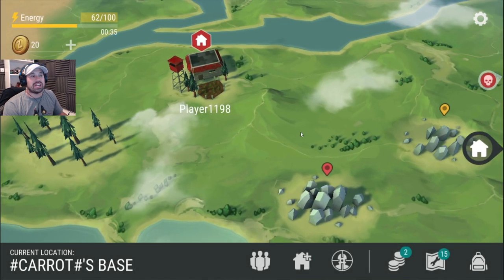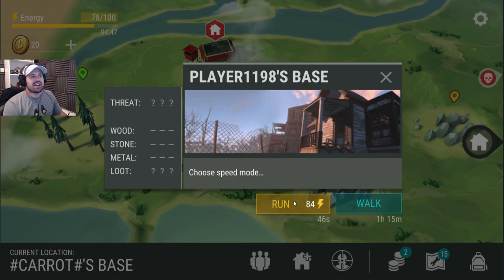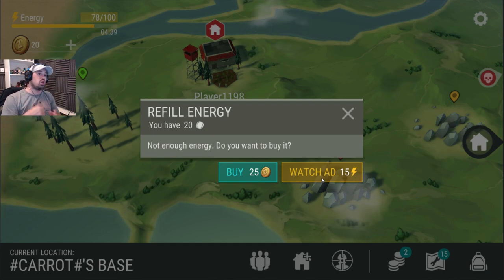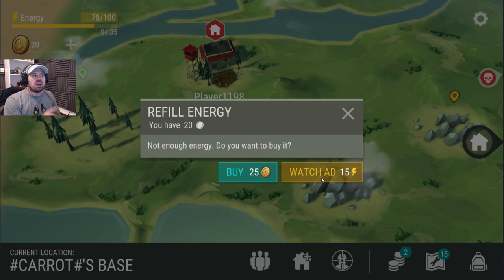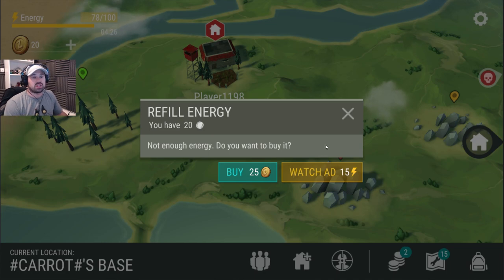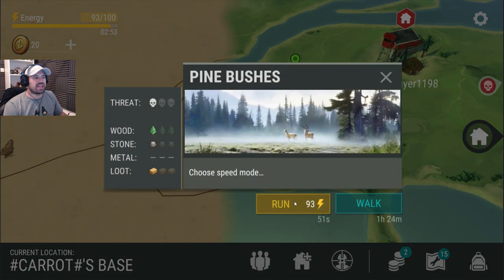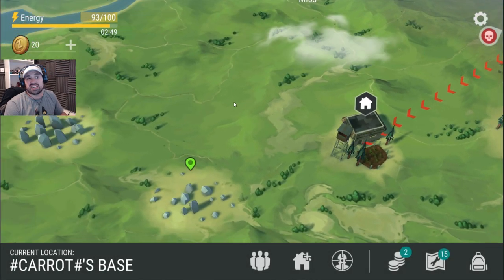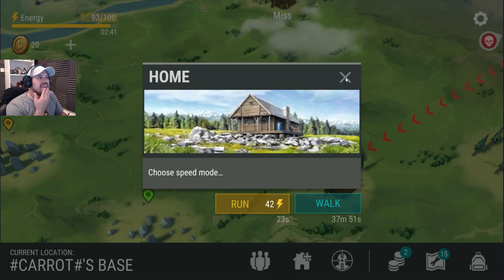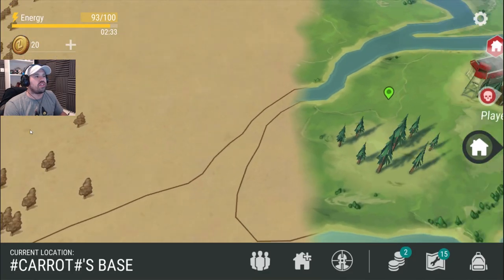We're at 93 — hopefully we can watch another one. We watched another and we only have 78, so I can click again. Let's see if it lets us — it will! This would be number four, each 30 seconds long, so basically two minutes of ads for 60 free energy. I'm not sure how long it takes to refresh, but I remember looking 24 hours later and it wasn't there — might be every 48 hours. Still an extra 60 energy, which is awesome. We have 93 now; 84 to go there and 42 here — let's just go!